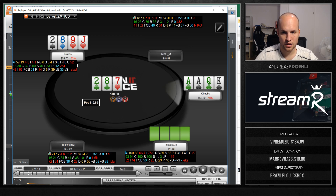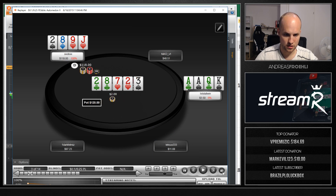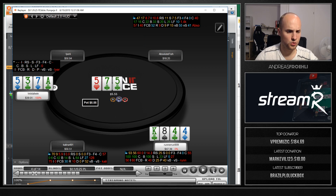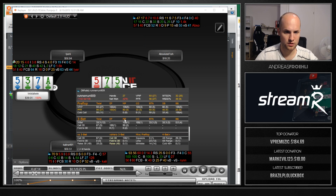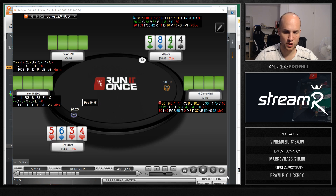Squeeze here with the nuts, check-raise all in on the flop — and we lose that one. Next hand I 3-bet against a 100% VPIP player, which should be fairly standard. On the river I didn't even full pot it and he still shoves, and I call it off. There's not much that beats me and it's a fish — we do win another $80 pot.